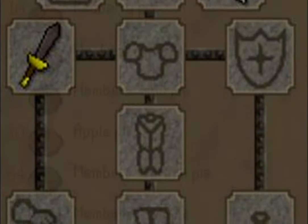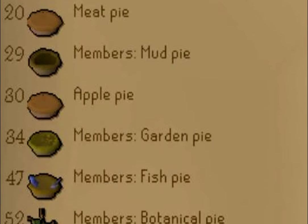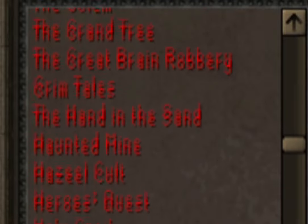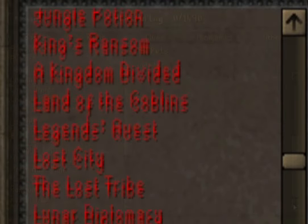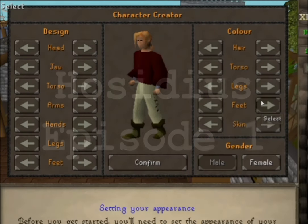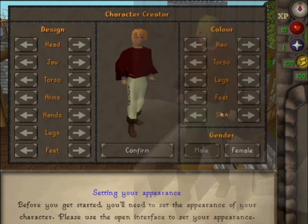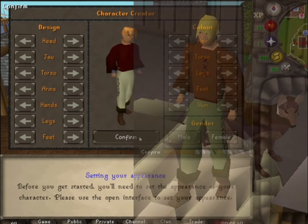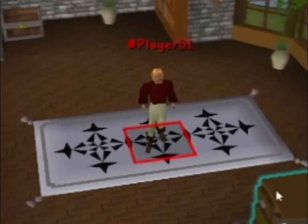I strive to conquer the most challenging skilling tasks, complete quests, achievement diaries, and combat tasks as far as possible. Additionally, I will fill out every collection log slot and complete all minigames. In crafting my character's appearance, I drew inspiration from a distinguished figure strolling through the charming Hosidius square, to maintain a timeless and classic aesthetic.